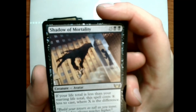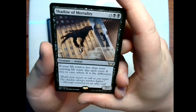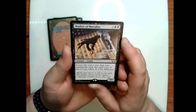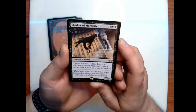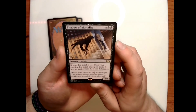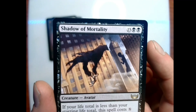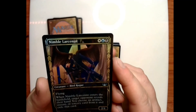Our rare is Shadow of Mortality: cost of 13 plus two black for a 7/7 avatar creature — if your life total is less than your starting life total, this spell costs X less to cast, where X is the difference. Flavor text: 'Build your towers as tall as you want; the shadow always reaches higher' — message scrawled on an alley wall. That's actually some really creepy art — just a random shadow hand reaching out.